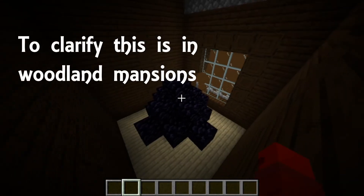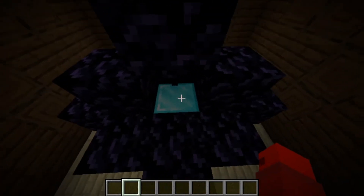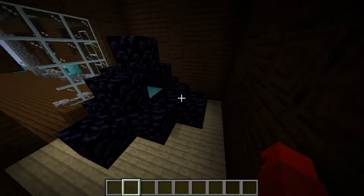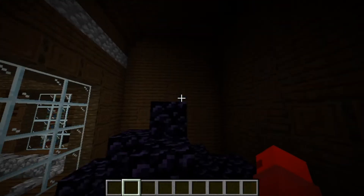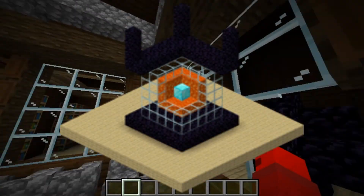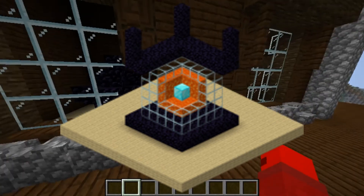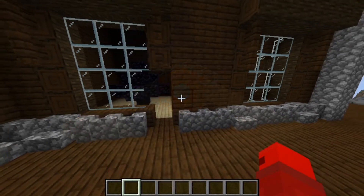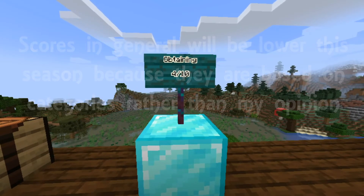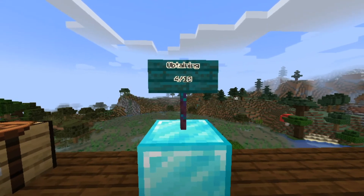In the Woodland Mansion there is an obsidian room, and in the center of that obsidian structure is a block of diamond — not very efficient if you are looking for many, but it does exist. Along with the obsidian room, there are lava rooms in the Woodland Mansion; however, I could not find one, so here's an image on screen instead. This brings us to our rating for the obtainability of the diamond block: 4 out of 10.